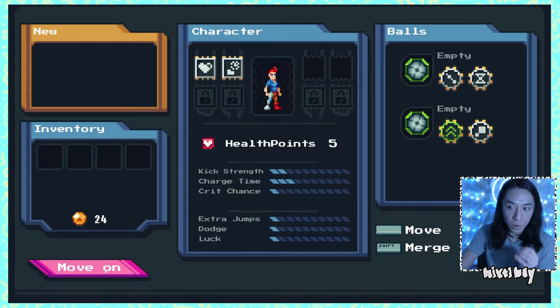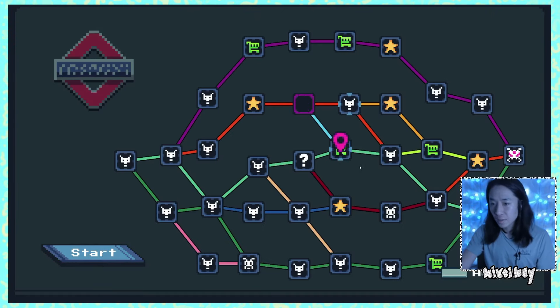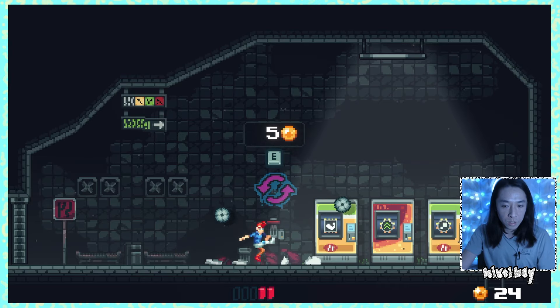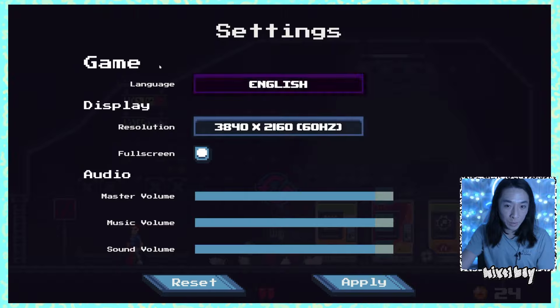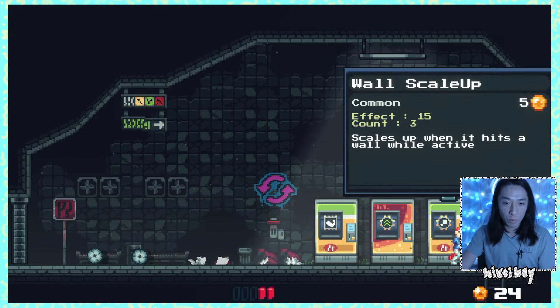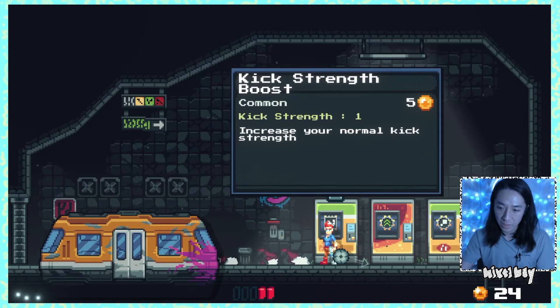How much money do I have? 24? You know what, I'm going to go for a shop. Can I check my inventory real quick? How do I do that? I would love to check my inventory, just so that I can remember what I need to level up. So it would be great to pop open the inventory at some point.